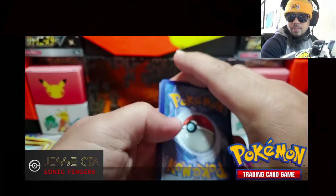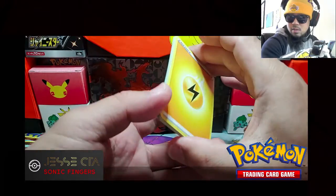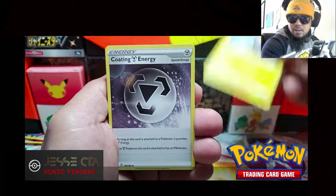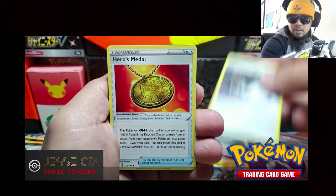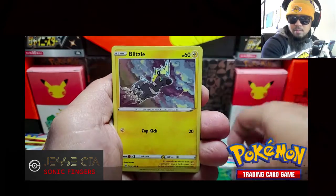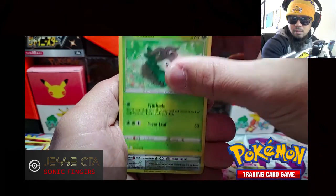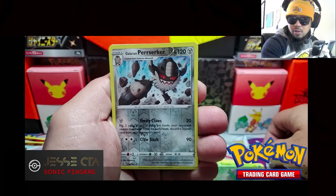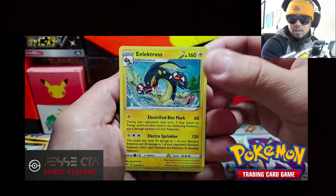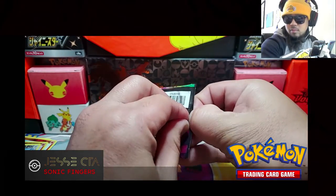Code card. Pack four: Electric, Substrika, Coding energy, Heroes Metal, Wubat, Beldum, Blitzel, Milcery, Skitto. Reverse holo is Perrserker and our rare. Electros.